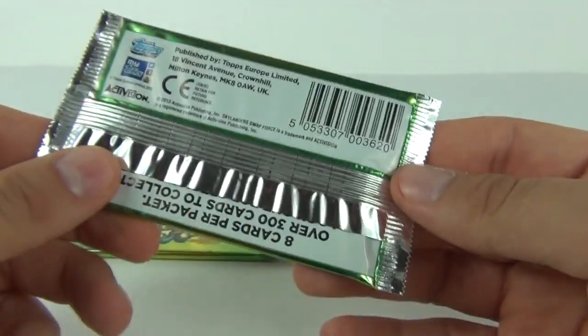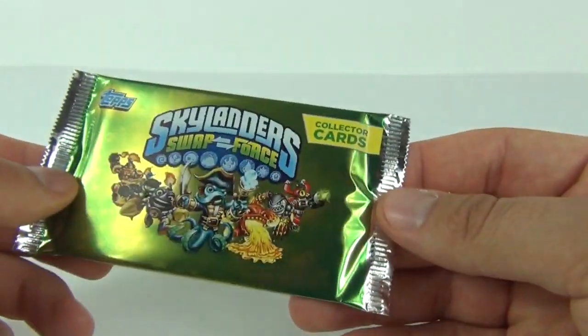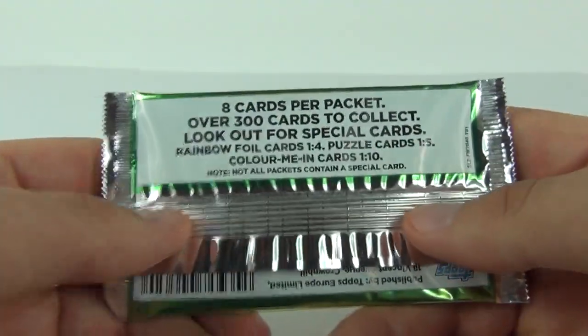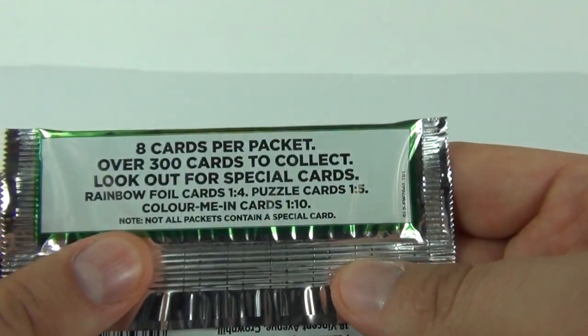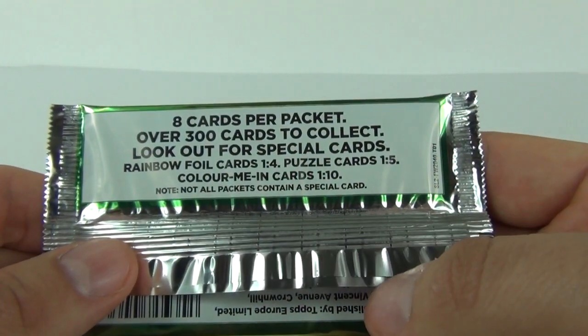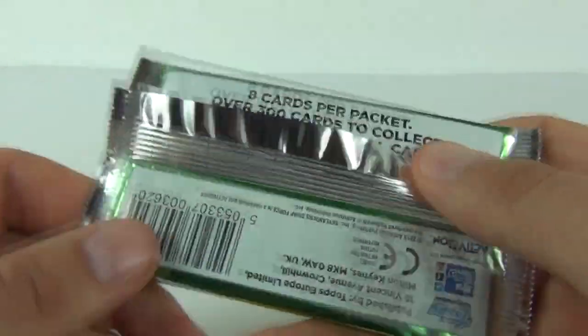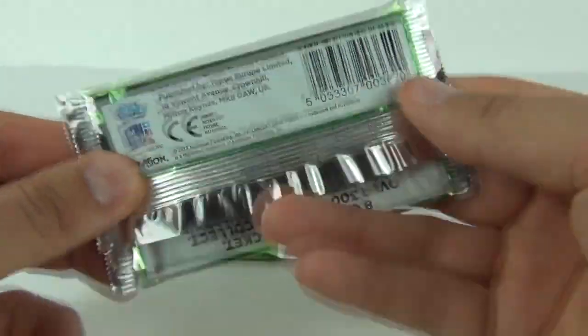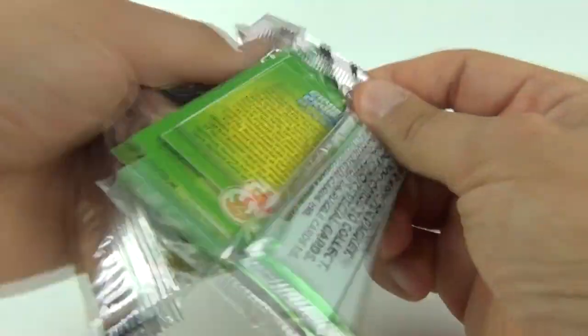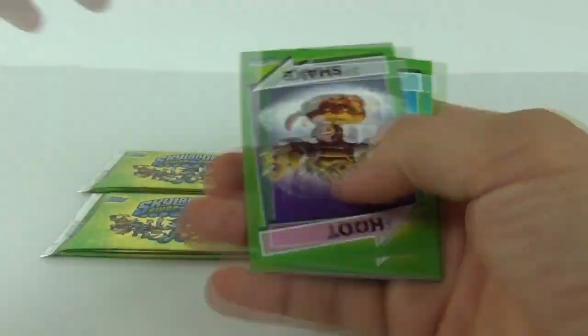Each of these packs will cost you £1 here in the UK and we do get 8 cards per pack. We get Rainbow Foil cards 1 in 4 packs, Puzzle cards 1 in 5 packs, Colour Me In cards are 1 in 10 packs, and not all packs contain a special card. But let's delve straight in and see what we get.